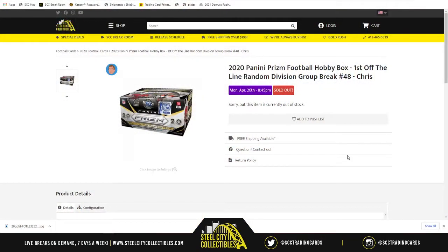This group break is going to be 2020 Panini Prism Football Hobby Box. First off the line, a random division group break number 48.